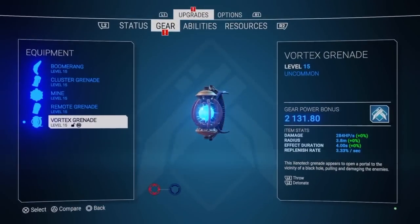Fifth on the equipment list is the vortex grenade — a new addition with the new expansions. You throw it out and it activates when you detonate it again with the throw button. Then it creates a vortex and sucks the enemies inside of it so you can focus fire to the center of the vortex, making it a lot easier to kill a lot of enemies.